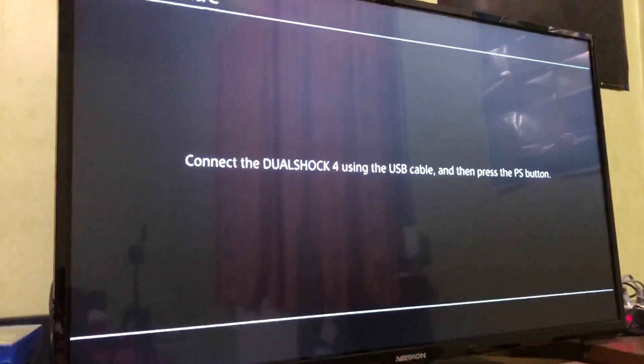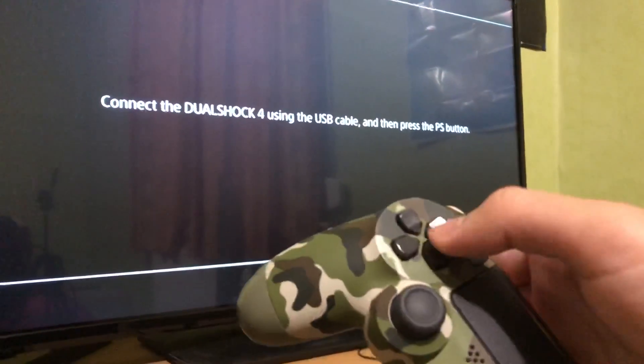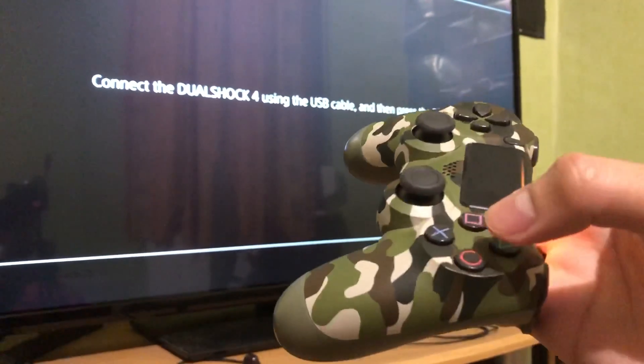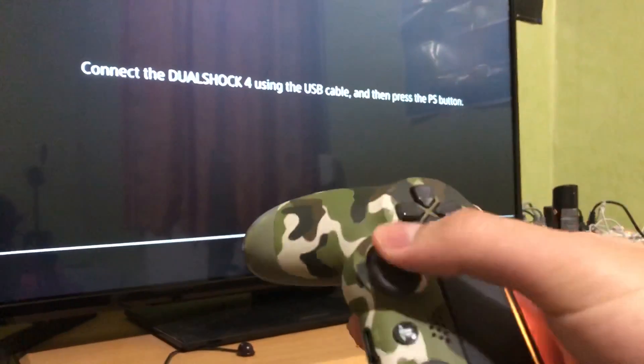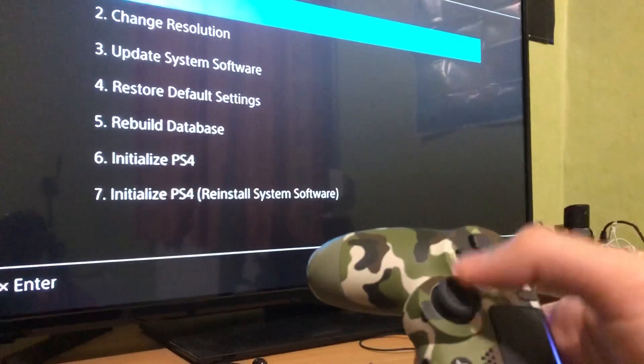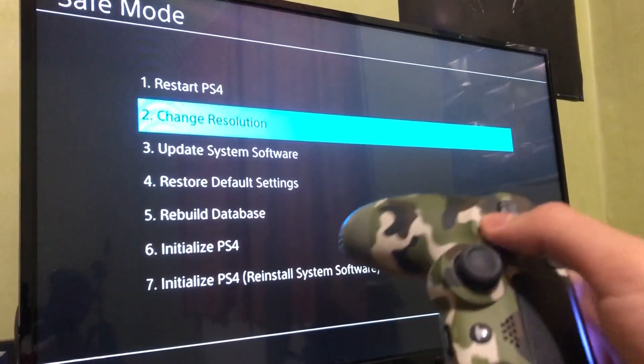Safe Mode will tell you to connect the DualShock 4 using the USB cable and then press the PS button. Do exactly that. Once connected, you can only use the X button, the Circle button, and the D-pad — you can't use the other buttons, so don't try it.